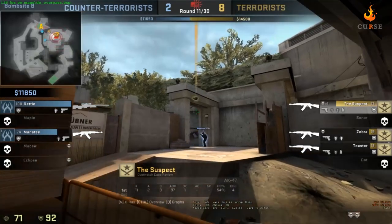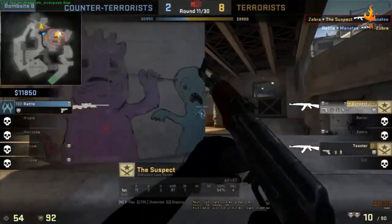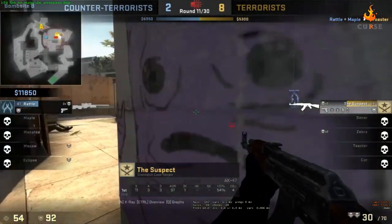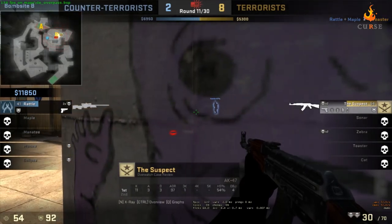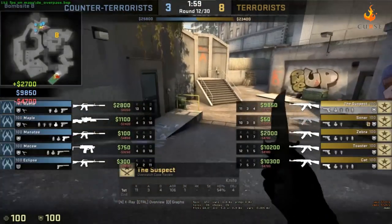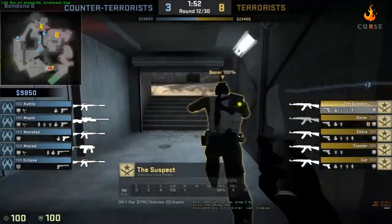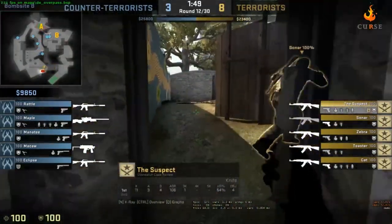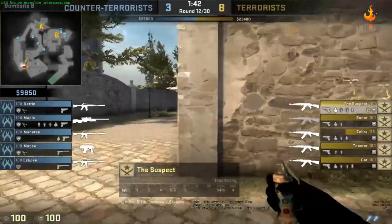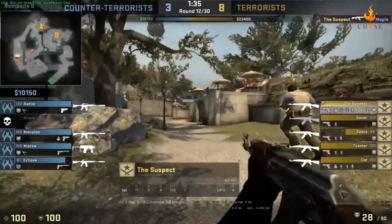His crosshair is like a foot away from their head and it just pulls onto their head instantly, every time. He might have a toggle button for it — you hold a certain button and it pulls onto their head. I really think this guy might be cheating. He doesn't seem to have the skill set for the rank — I think it's mostly cheats keeping him up, like the aim lock.